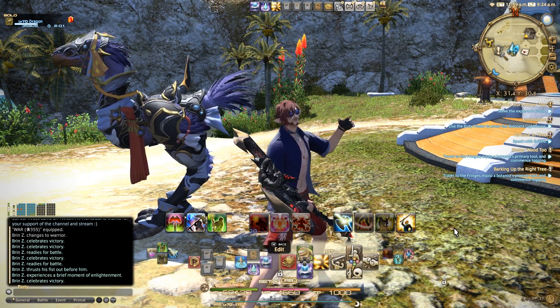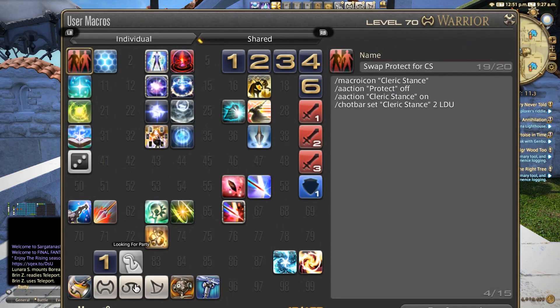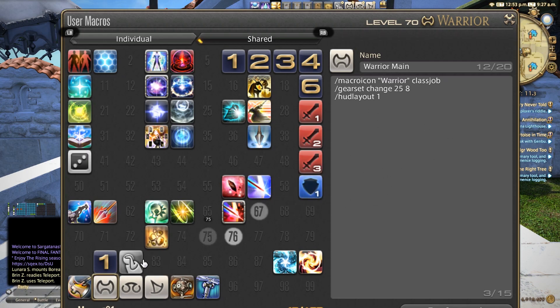So without further ado, let's go ahead and just do this thing. Pressing start, going into system, and then user macros, you're going to see three user macros here that I want to cover for you. They're all basically the same, but I want to demonstrate them and how they work. I also have this fourth one as a bonus just to highlight some things for you, but first you can see macro icon warrior.